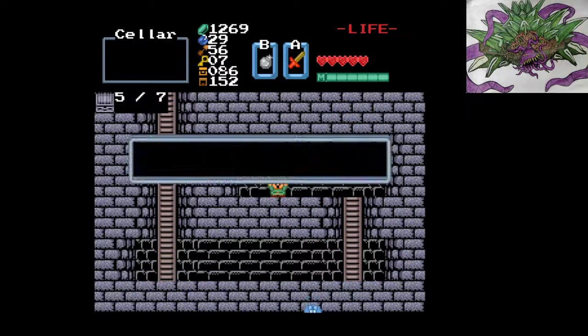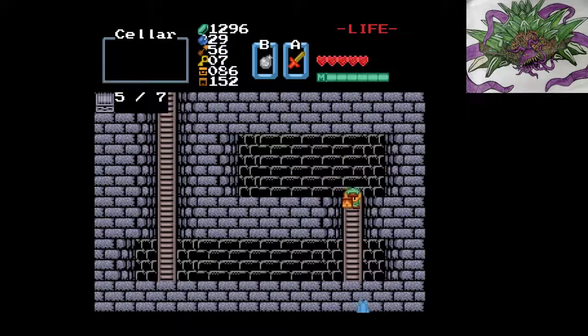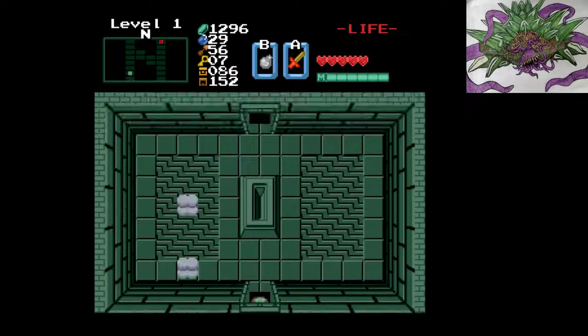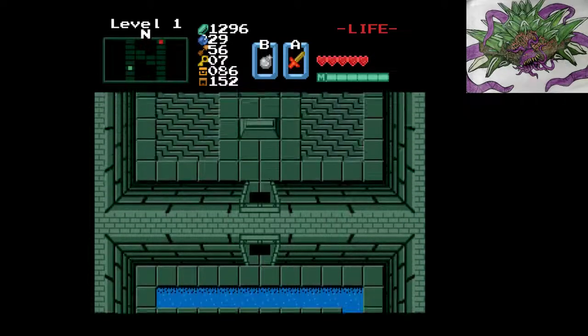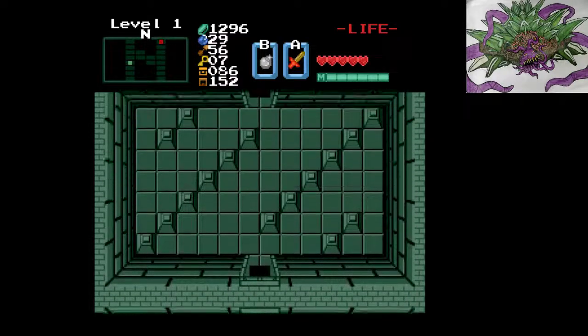And a free item we didn't even have to kill a room for. Our wallet is getting huge — pretty soon we'll be able to fill it up and dive in it and swim around. I guess we got nothing left to do but go face the boss and get our last two prizes. This is a very quick dungeon — we may have it done in under five minutes.